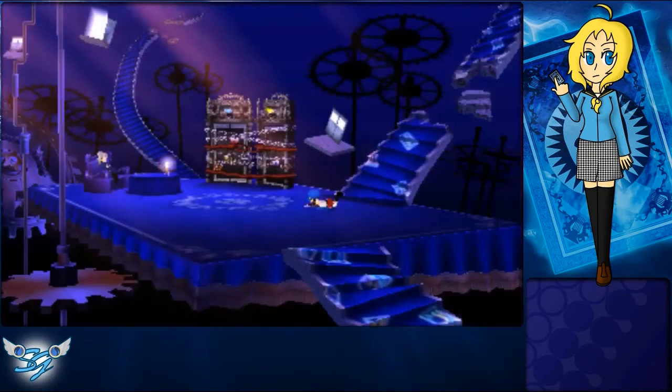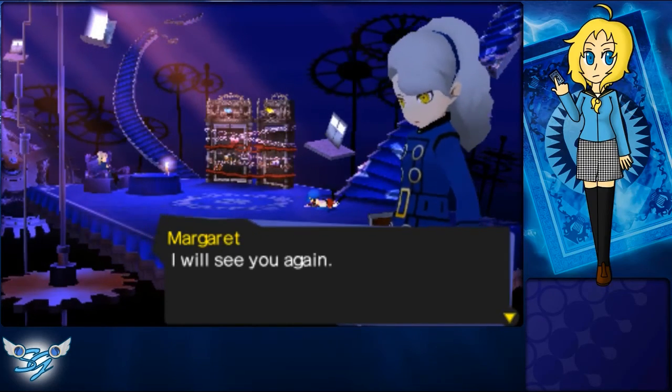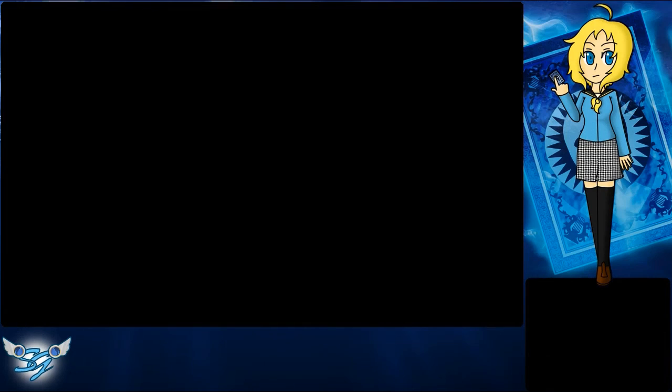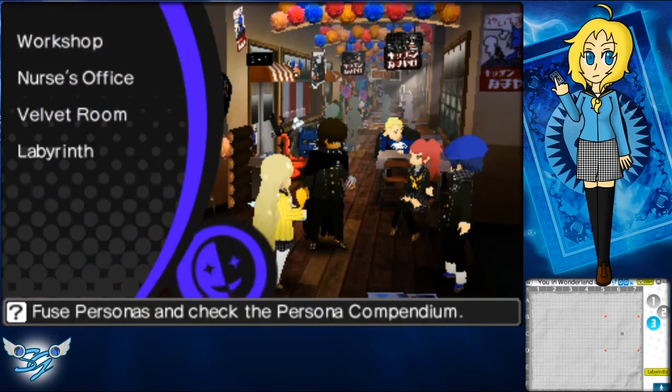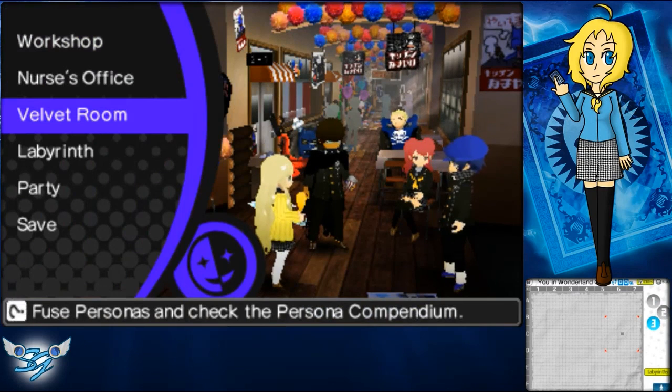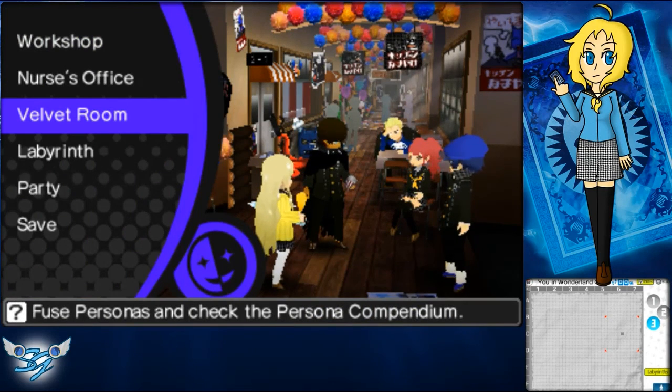Let's leave the Velvet Room for now. On the next installment we might do some more persona fusions and then we'll head forward into the third floor of the labyrinth. In the meantime, guys, I'll see y'all in the next installment. This is Shara saying bye — buh-bye!